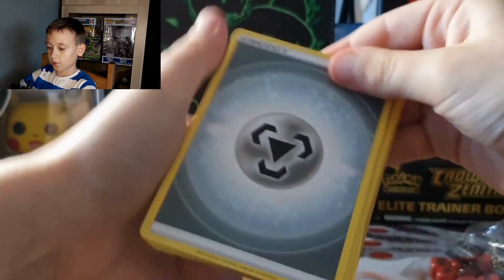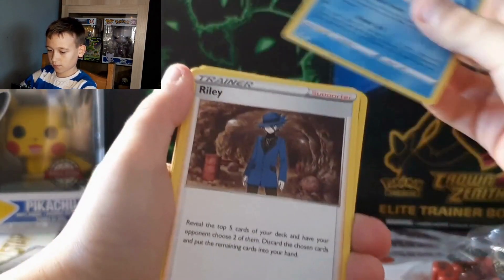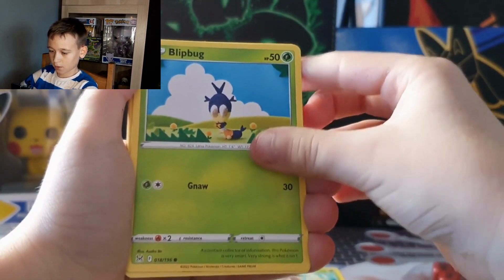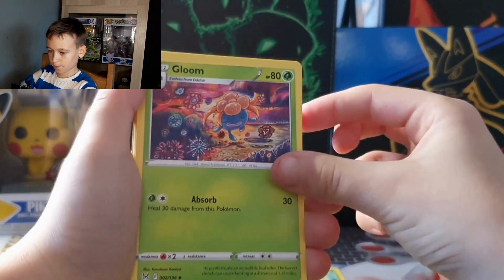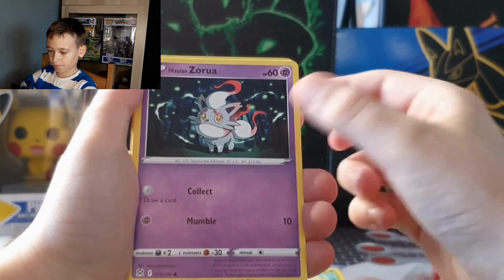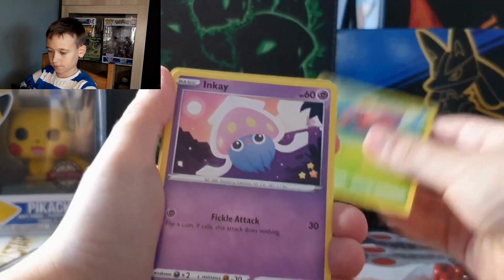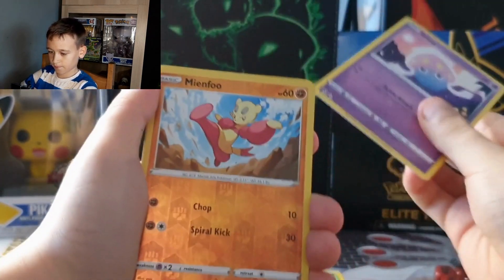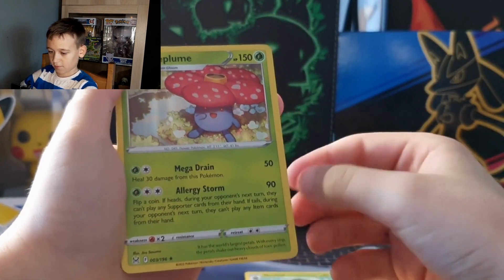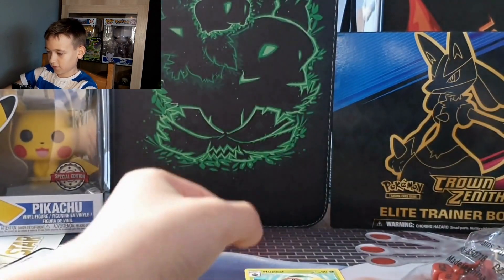Moving on to our next pack. First we get Energy, Seedra, Riley, Blipbug, Gloom, Finneon, Seedra, Paras, Inkay, Min Fu Reverse Holo, and we get this non-holo.